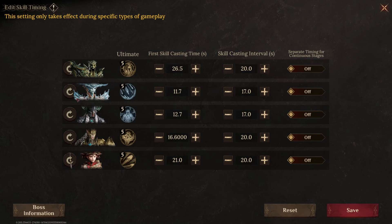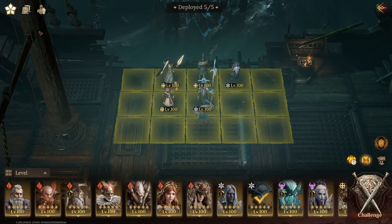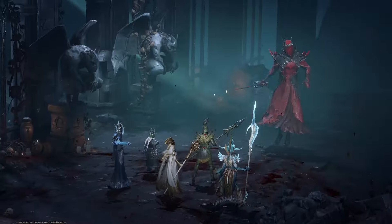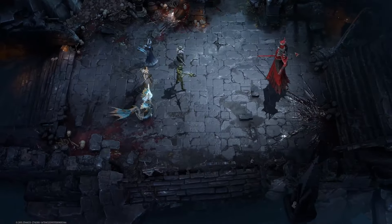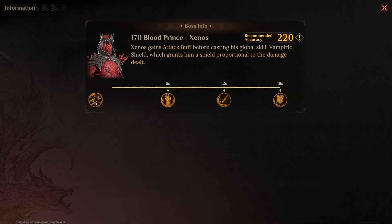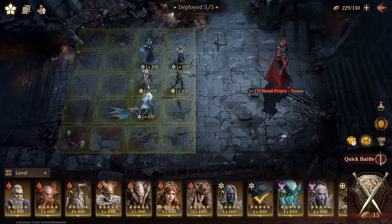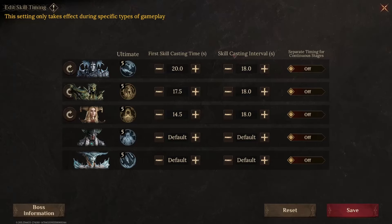For every encounter, make sure you look at the rotation. If it's an 18-second rotation, instead of putting 20 seconds, you want 18 seconds on the right side. Let's take Blood Prince as an example where there's an 18-second rotation. If we look at the boss information, we can see that skills happen at 6, 12, and 18 seconds — so the boss rotation is 18 seconds. We want to make sure our team hits at 18 seconds. The skill casting interval on your supports or critical heroes should match the boss rotation at 18 seconds.